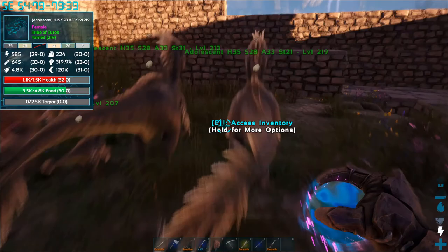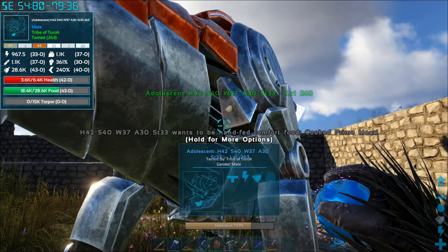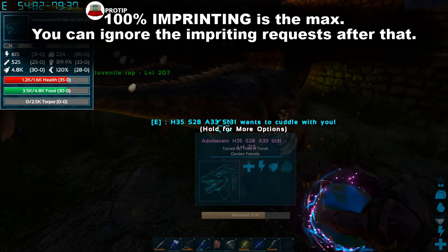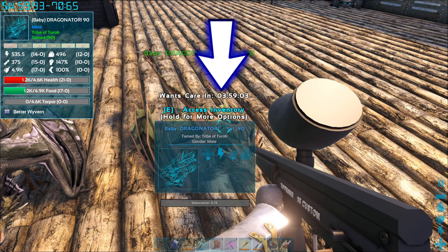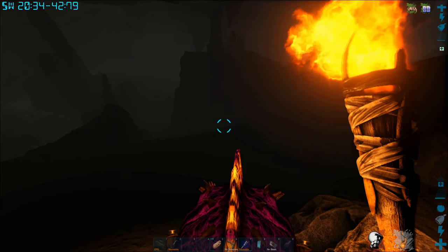Imprinting can start after four hours of maturation. At this point the creature will randomly ask for one of three things: it may ask for a specific food — if you have it, put it in your last inventory slot, walk up behind the baby, and feed it with E. Or you might need to take it for a walk — just whistle for it to follow you and move around; it'll eventually show its appreciation. The easiest option is when the baby asks for a cuddle — just press E on it. After successfully imprinting, a new four-hour timer will show the next time you can do this. Note that some tames mature so quickly that you won't be able to max imprint on them unless you're running mods.